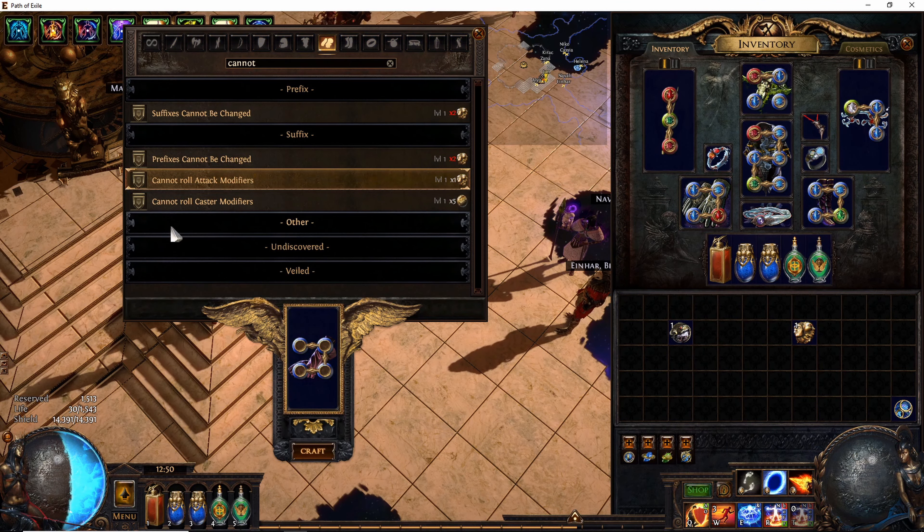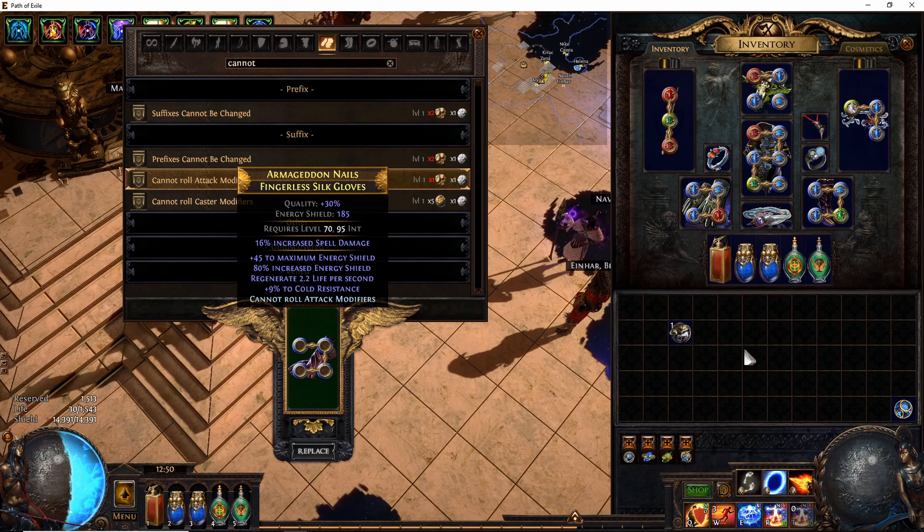All you pretty much do is roll 'cannot roll attack modifiers,' craft that on here like this, then slam the hunter's exalt — guaranteed unnerve on hit.